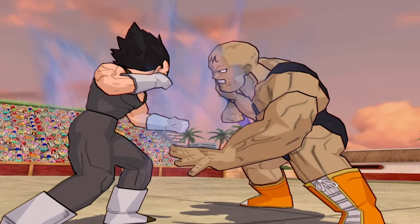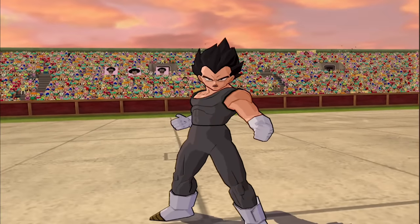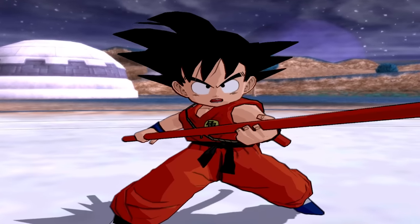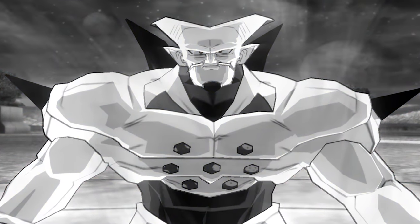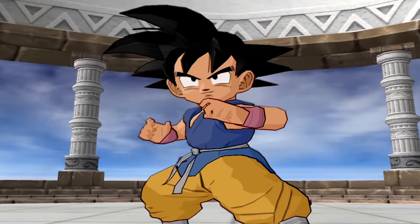I don't usually talk about character interactions, but I have to share these. Vegeta to Majin Buu: 'Hey Baldi, what's the meaning of the M on your forehead? Mama's boy?' Kind of rich coming from Vegeta. And Kid Goku to Frieza: 'You're one big lizard!' — 'Lizard? How dare you insult me like that!' Just to give some clarification, this is the original version of Kid Goku, not to be confused with GT Goku.